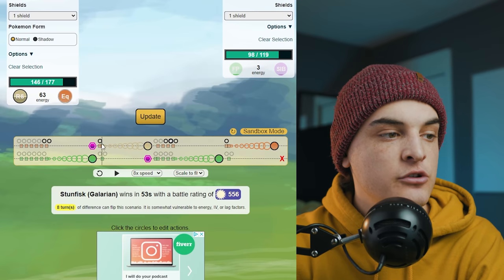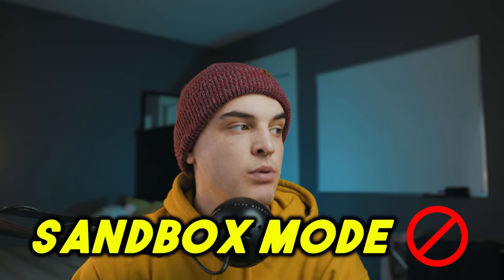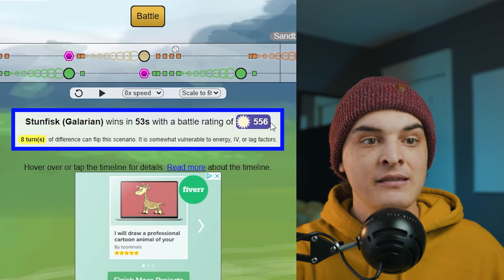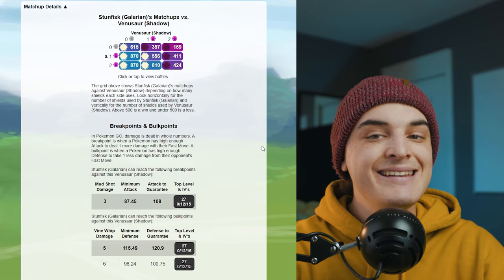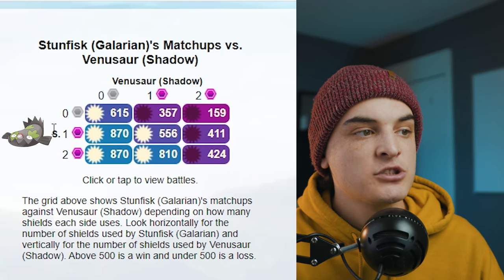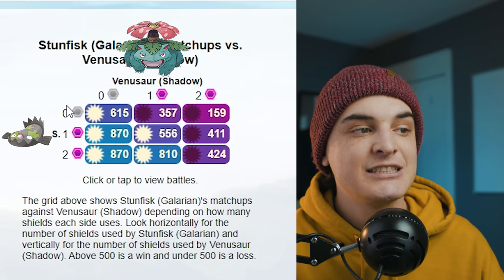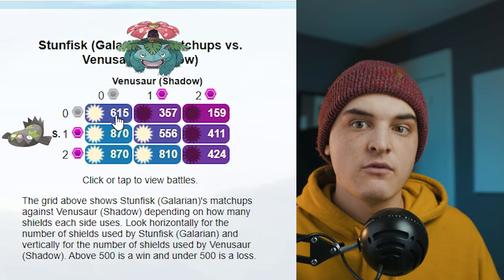There's also a sandbox mode where you can manually change move choices — for example, choosing to throw Rock Slide at a different moment. At the bottom it shows who wins: Galarian Stunfisk wins in 53 seconds with a battle rating of 556 — above 500, so it wins, but it's a close matchup. If Venusaur came in with loaded energy it could flip the result.